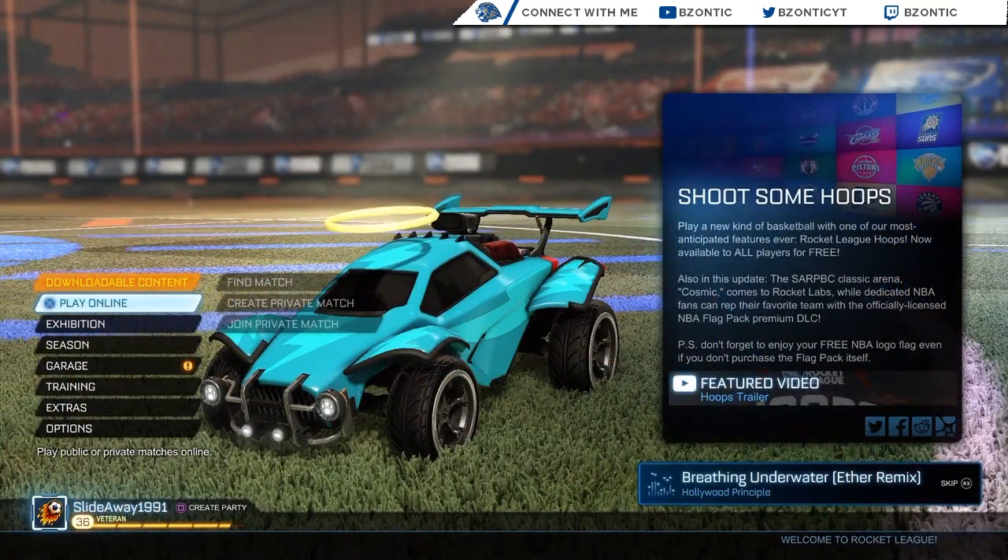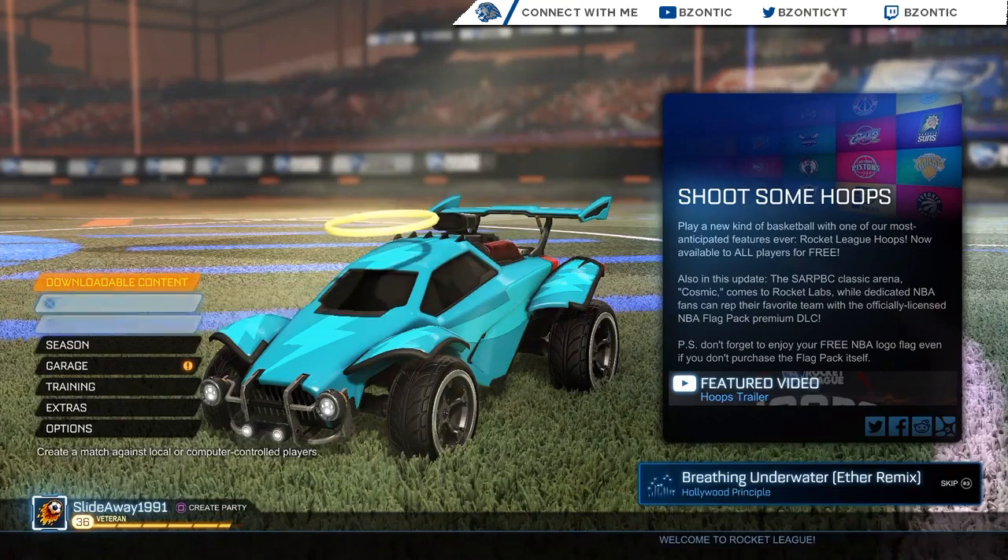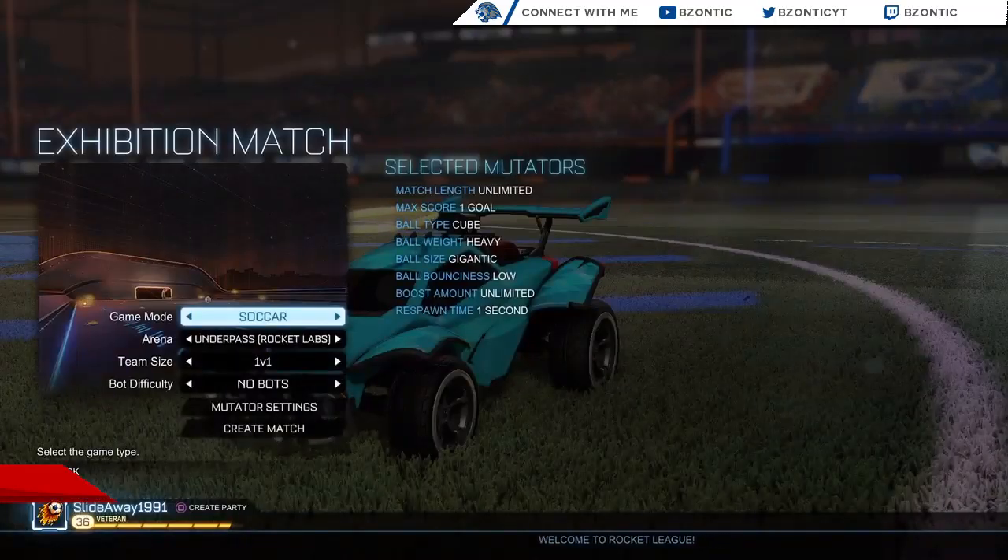So what you're going to want to do is simply come onto the Rocket League menu. Once you're on the Rocket League menu you want to go down to the game mode Expedition.